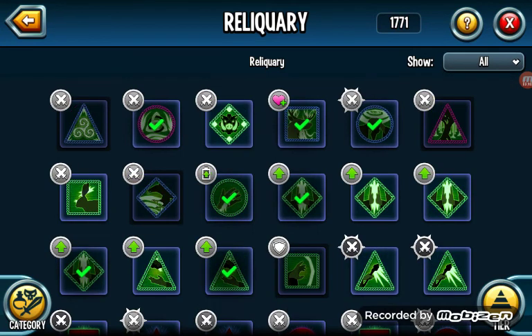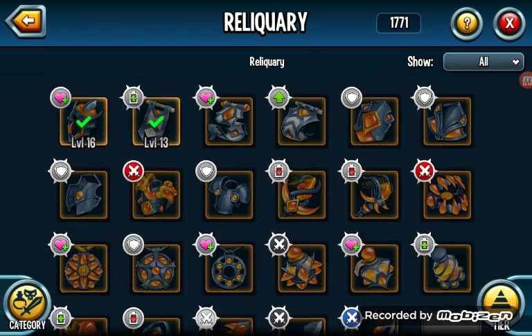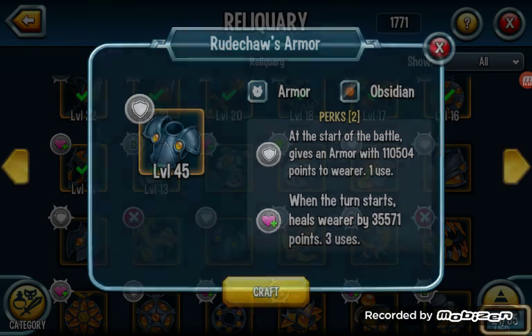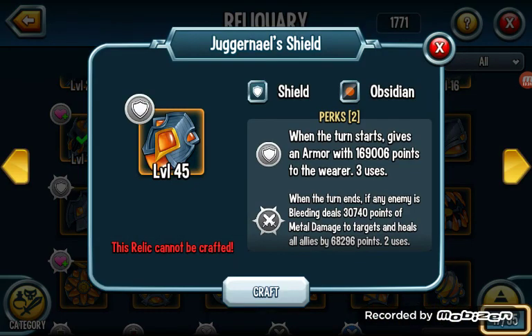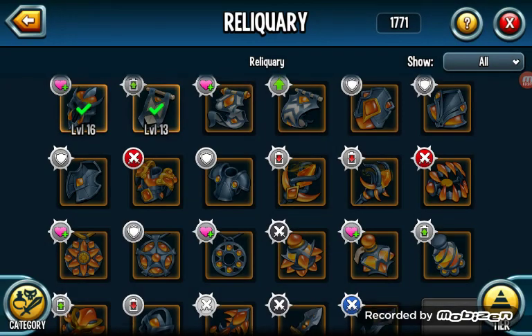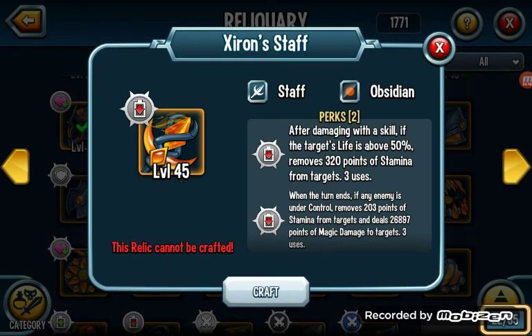Every old relic will be craftable eventually, so let's see what I'll be able to get next season from this new opening. Potentially armor — if they made new armor I'd be able to get that. But no, not armor. I'm gonna look for the oldest possible thing they have to make a new one of. I think it's Juggernails, or Zyron, or the Staff — the Staff! Okay so they're gonna remake the Staff next season. What is Zyron's Staff? After damaging with the skill, if the target's life is above 50%, removes...